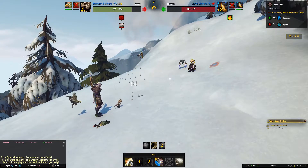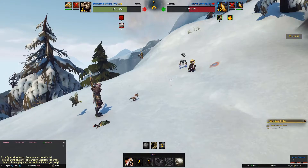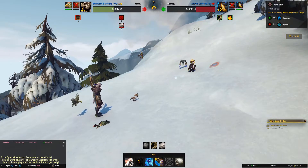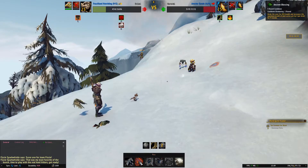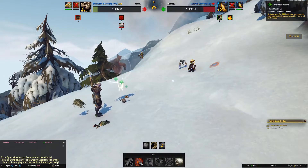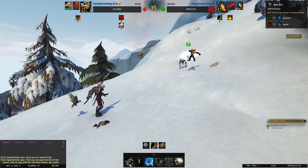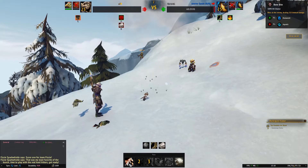Then we're going to use Bone Bite a couple of times and then Bone Storm. The goal is basically to do as much damage to the Azurite Elemental just so that Blighthawk has an easier time. I will use Bone Bite one more time, then Ancient Blessing to give me another attack opportunity, then Bone Bite again. I thought that was going to be enough damage to kill him off, but obviously not.